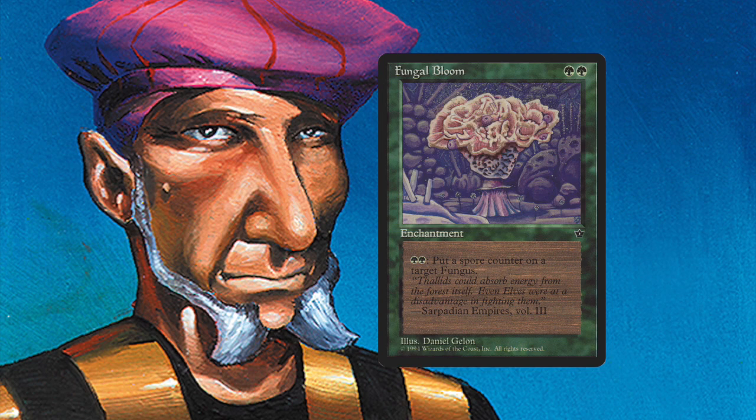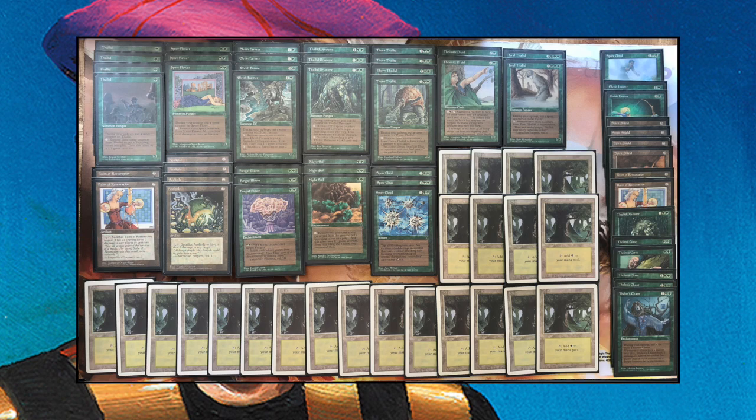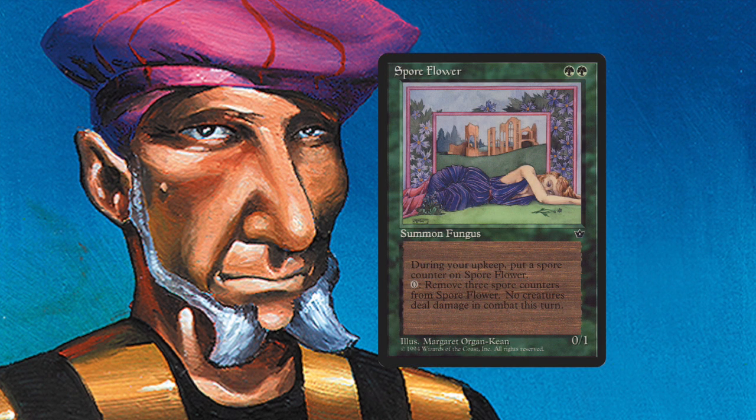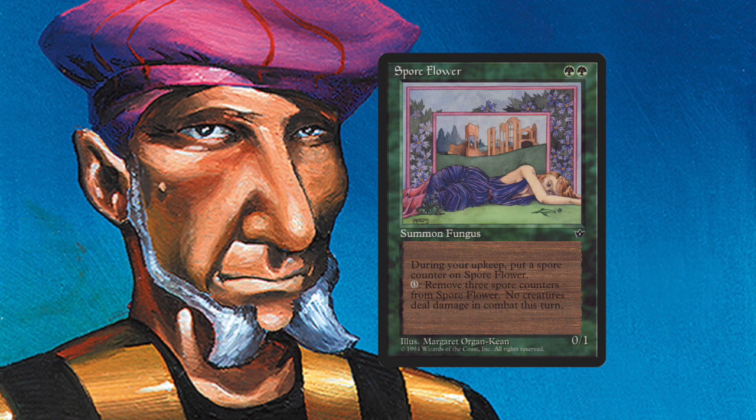The majority of his creatures are Fungi — Thorn Thalid, Thalid Devourer, Feral Thalid, the normal 1/1 Thalids, and the Spore Flower are all Fungi. Spore Flower is quite interesting: you can remove three Spore Counters to get a Fog effect. So if he has Fungal Bloom and Spore Flower on the board, he kind of has his very own Fog Machine.